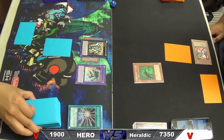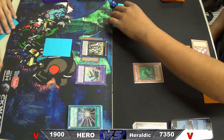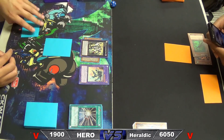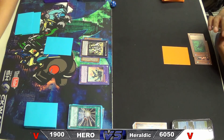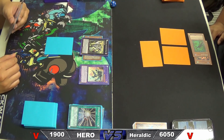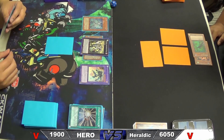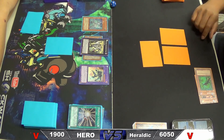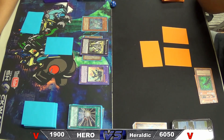Another thing to point out: when an OCG structure deck comes to the TCG side for the first time, Konami has the habit of swapping at least one card out for another. For example, in the Cyber Dragon structure deck instead of getting Trance Archfiend we got something else — I totally forgot what. And in the Blue-Eyes structure deck, instead of getting the common Maxx C we got Dragon Ravine. So I believe they might do the same thing with the Hero Strike structure deck, replacing Stratos with something else for the TCG release.